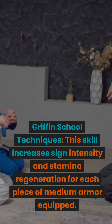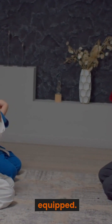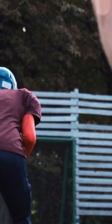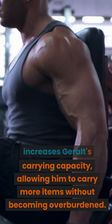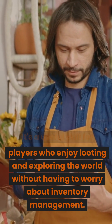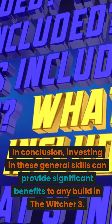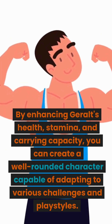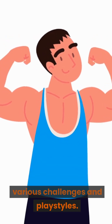5. Gryphon School Techniques: increases sign intensity and stamina regeneration for each piece of medium armor equipped, a great option for players who want to focus on signs and maintain a balance between offense and defense. 6. Strong Back: increases Geralt's carrying capacity, allowing him to carry more items without becoming overburdened — useful for players who enjoy looting and exploring without worrying about inventory management. Investing in these general skills can provide significant benefits to any build, enhancing Geralt's health, stamina, and carrying capacity.